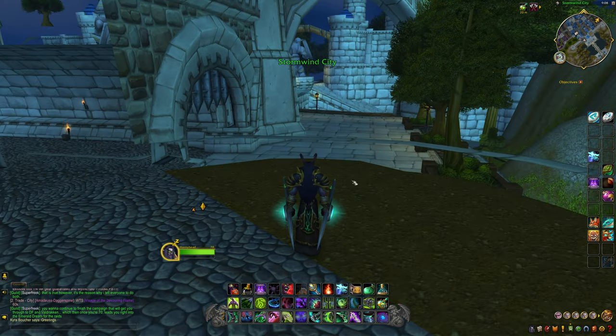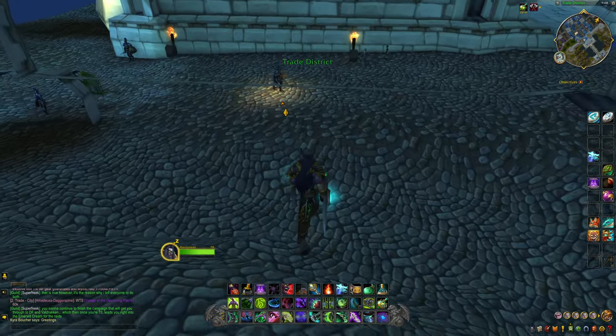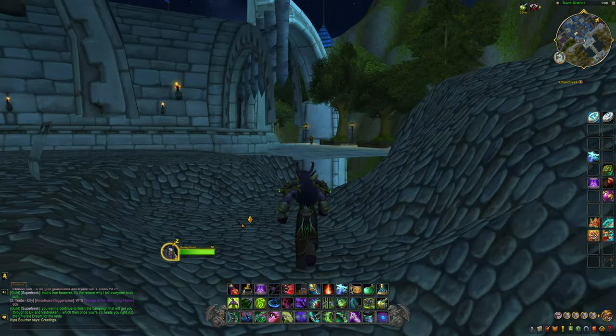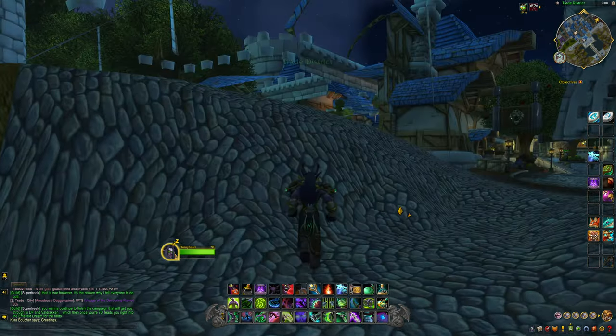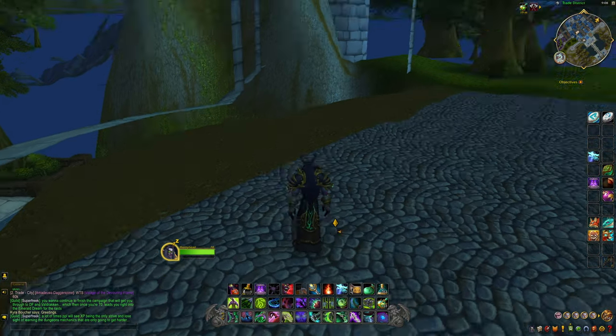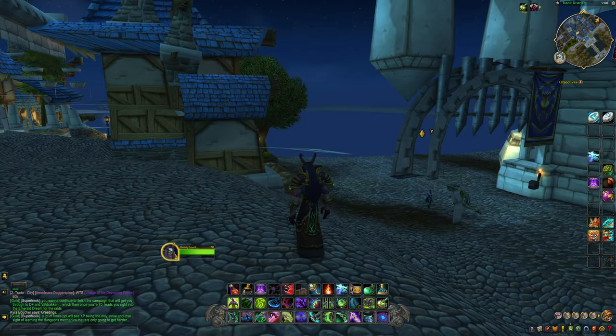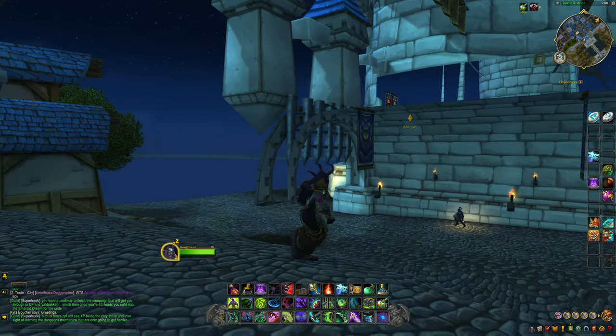If we go out there it's going to clip us back in here, and if we go out here it's going to clip us back in here as well — we'll fall in the water. Really, there's not too many places to go here, but it's pretty cool to see what Stormwind looks like from the outside, inside the walls.